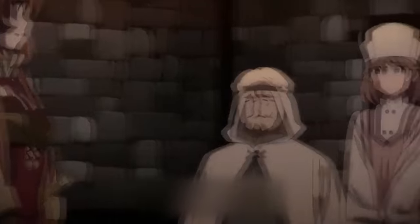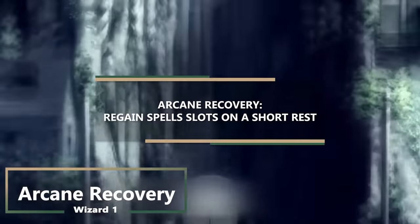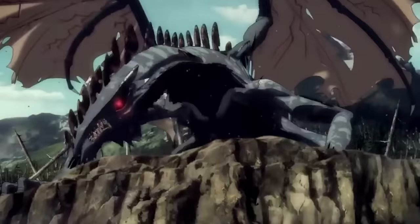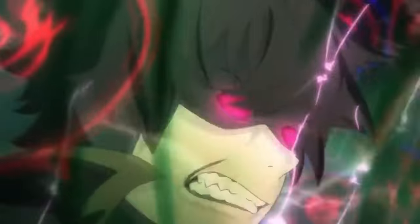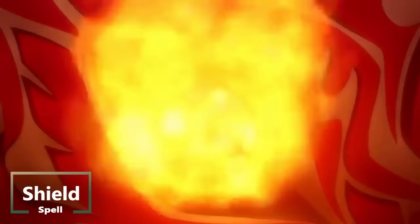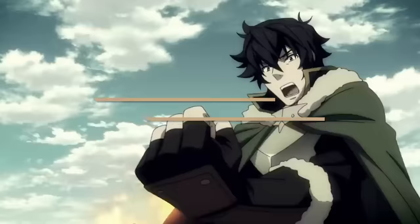Now it's time to do our first multi-class, and we're gonna be jumping into Wizard. When you take your first level of Wizard, you get Arcane Recovery, so you can regain some spell slots on a short rest instead of just a long rest. Wizards are all about spellcasting, and you get access to a whole other spell list by doing this multi-class. Now if anybody tries to attack you, you can use your reaction to cast the spell Shield, which gives you plus 5 to your armor class until the start of your next turn, meaning your armor class has been boosted up to 29.